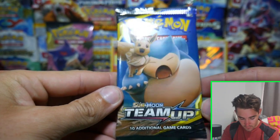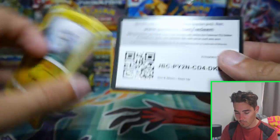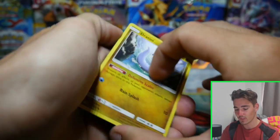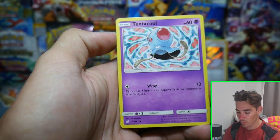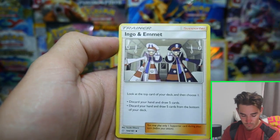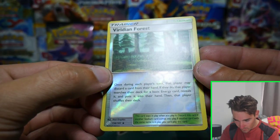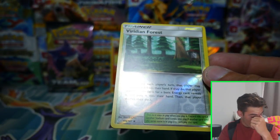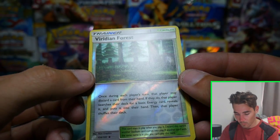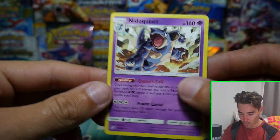We have an Eevee and Snorlax on this pack — second to last pack, by the way. There is a code card. If you guys have enjoyed this video — maybe the trainer pulls, maybe the Charizard pull at the very start — be sure to let me know in the comment section below. And we have a Nidoqueen to finish that pack off with.